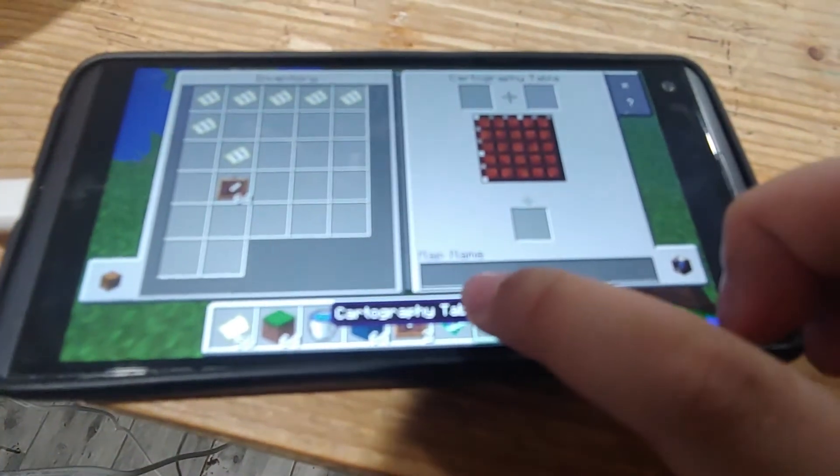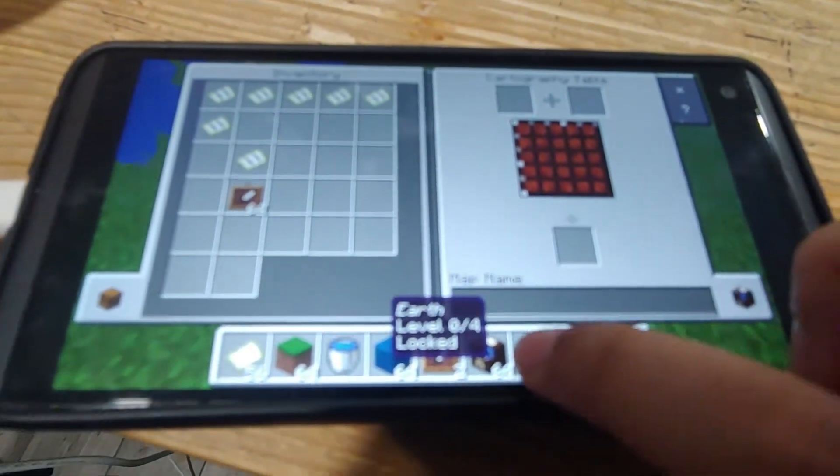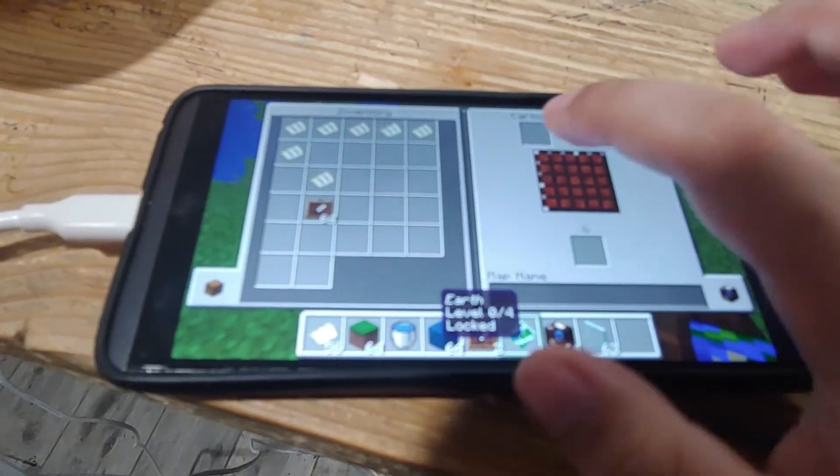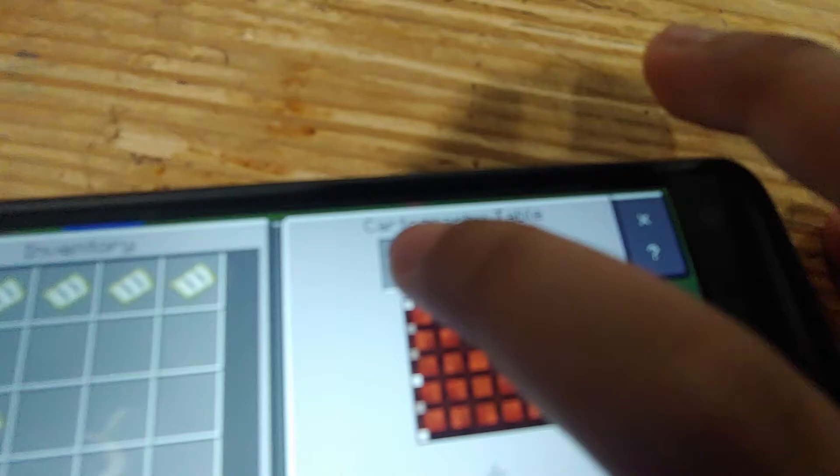All you need is your map that you customize. Customize. Tap on it.